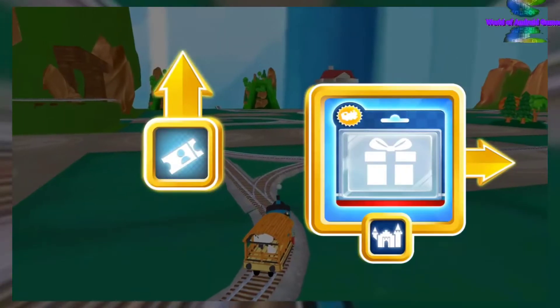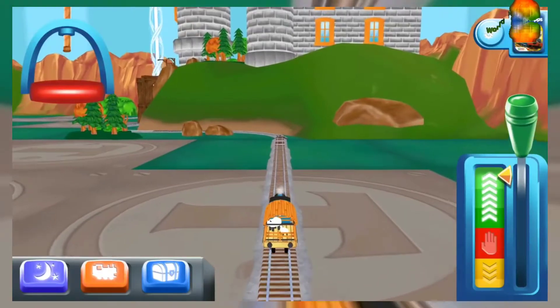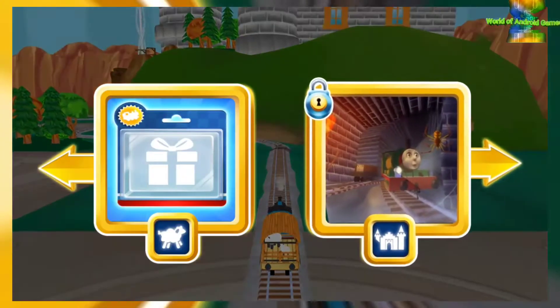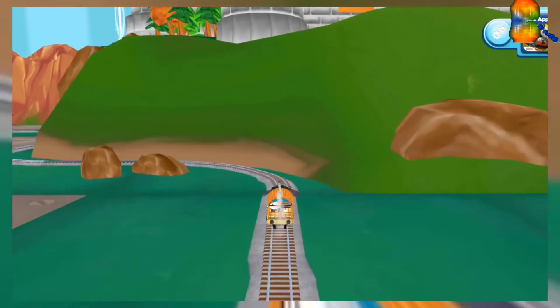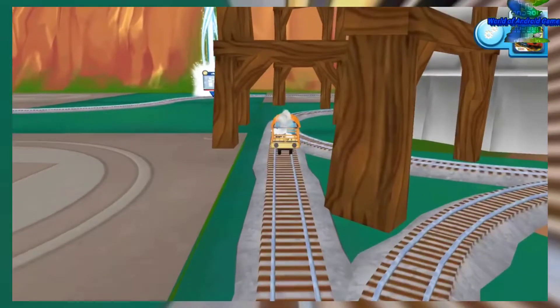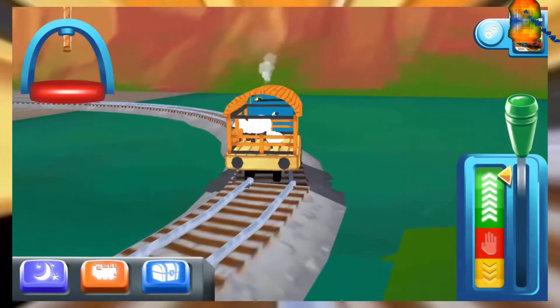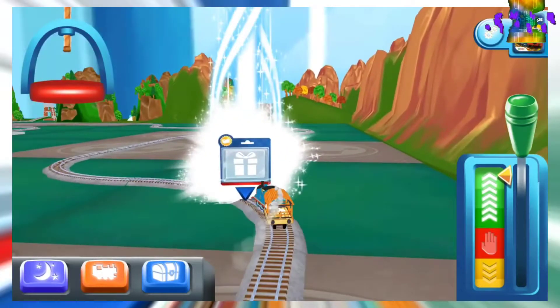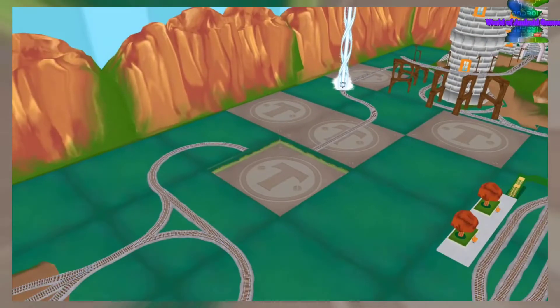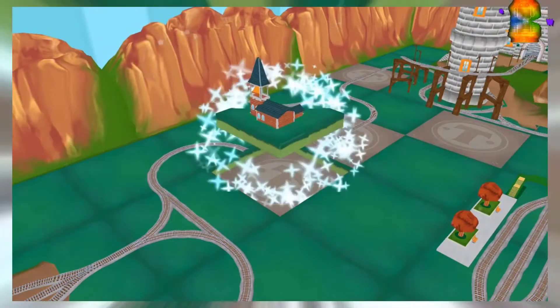Where should we go next? Right leads to The Haunted Castle. This adventure box contains a unique engine. The Macaw Farm is coming up! That's the way. Just slice across it or tap it to open.